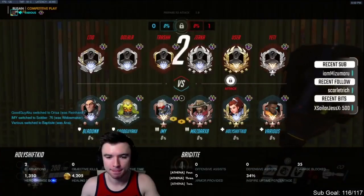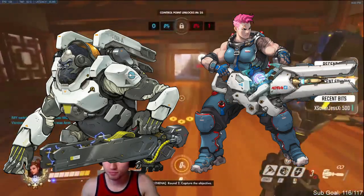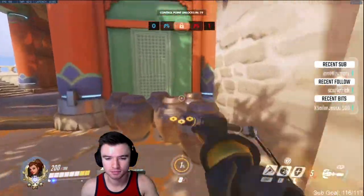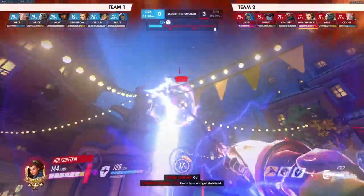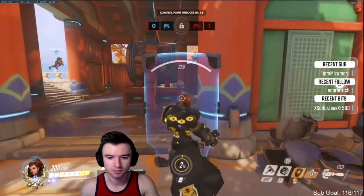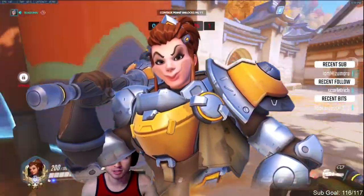If some of you are confused what Double Bubble means, it's a tank lineup of Winston and Zarya. Monkey has his bubble barrier and Zarya has her bubbles that she can attach to teammates. The main reason why it is so hard to play Brig in this comp is because of those bubbles. Once you get in the right mindset and listen to these tips, you can be much more successful running into this comp as a Brigitte.